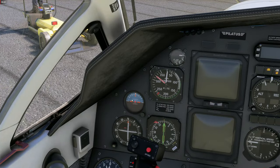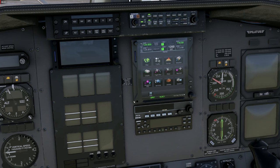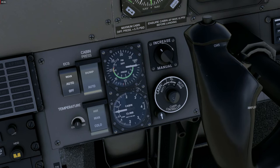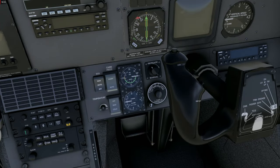Switching the standby bus on powers the standby instruments and also the GTN unit. Now we switch the EPS standby battery to the test position — the green light comes up, we wait approximately five seconds, then arm it, and this amber light will illuminate. Next we set up the pressurization system, dialing in the cruise altitude of 25,000 feet. This dial goes up to 10,000 for the upper row and 30,000 for the lower row. We take the lower row and switch it to 25,500 feet — 25,000 plus 500 feet for our cruise altitude.